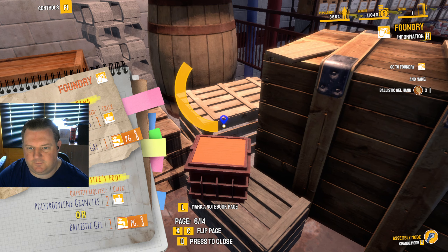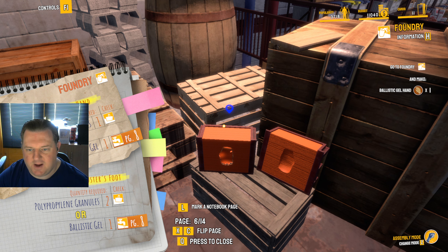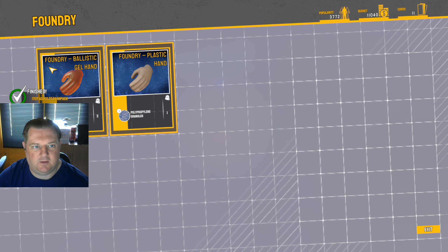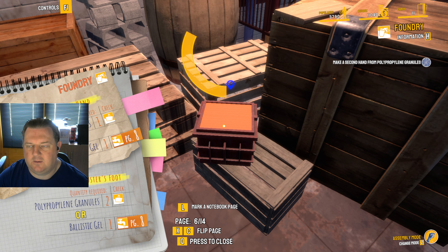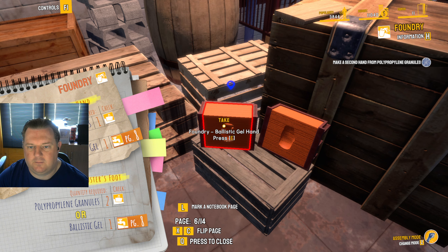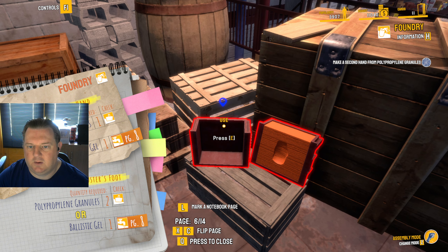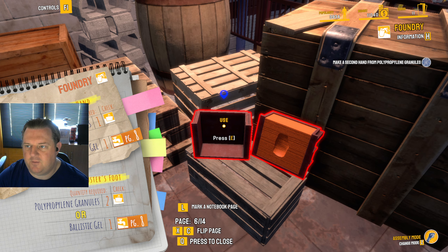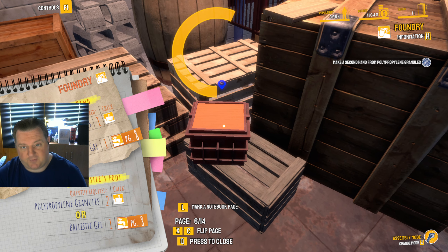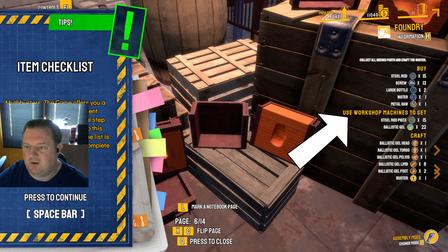Ballistic gel hand — so I'm using the gel from the bottle in the mould to make the hand. Take the hand. Make a second hand from polypropylene granules. Yes, I did it wrong — I need to make a plastic hand. Whoops. Attention to detail, that's the key.